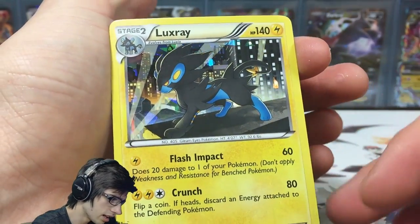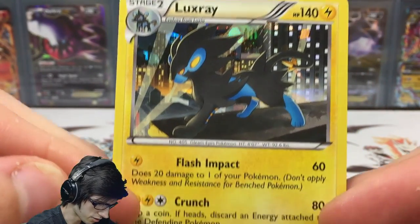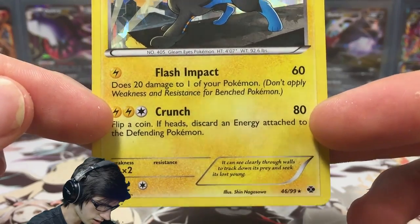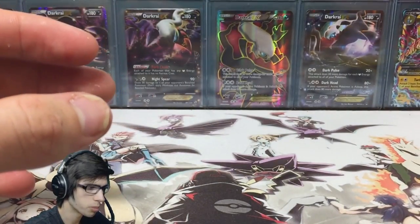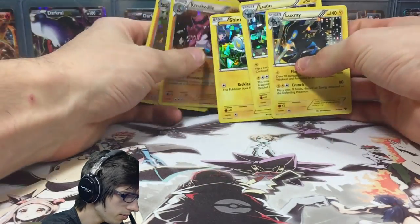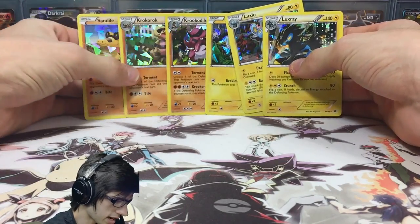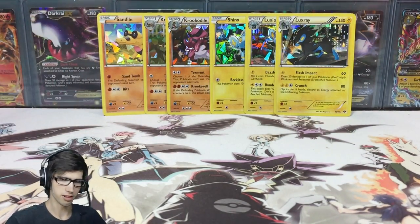And then we've got Luxray, which I know is from Next Destinies. It's got 140 HP with Flash Impact and Crunch. It is a little bit warped, but that is all good. I think they look really good — we'll just throw them all at the back there. Yeah, that looks pretty sweet.